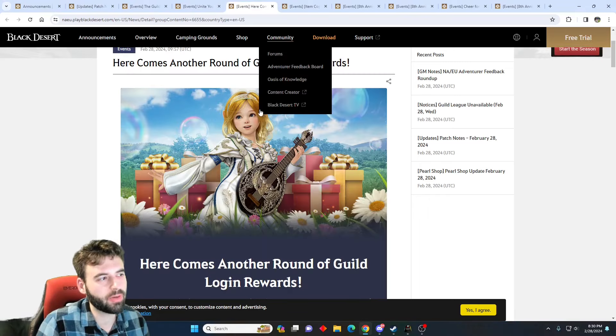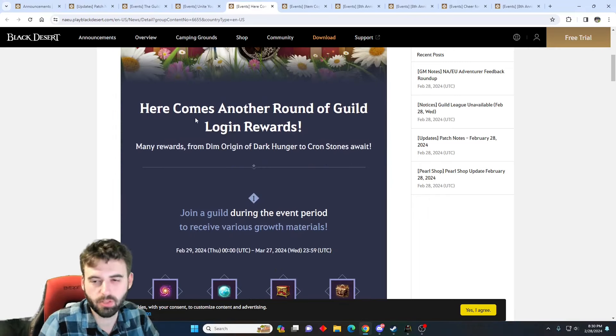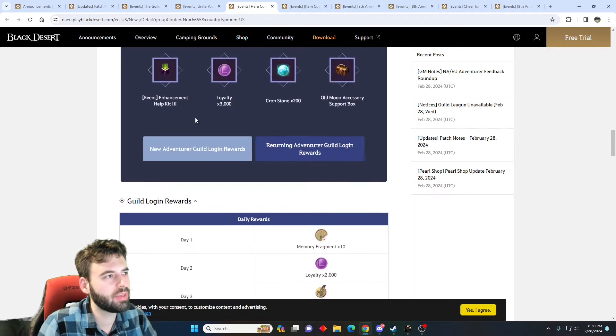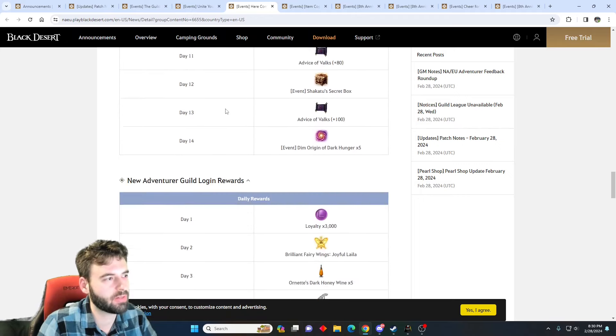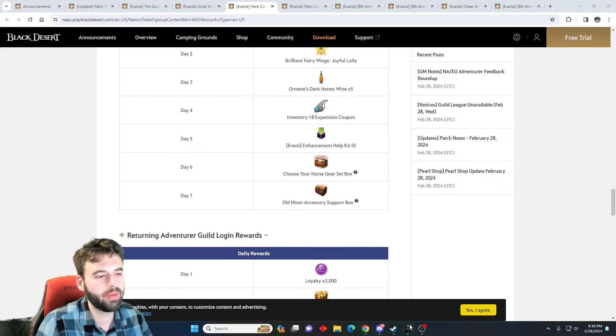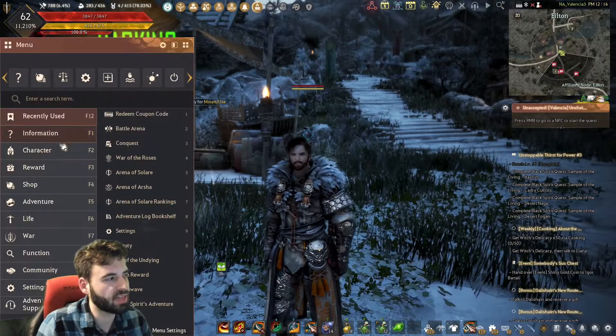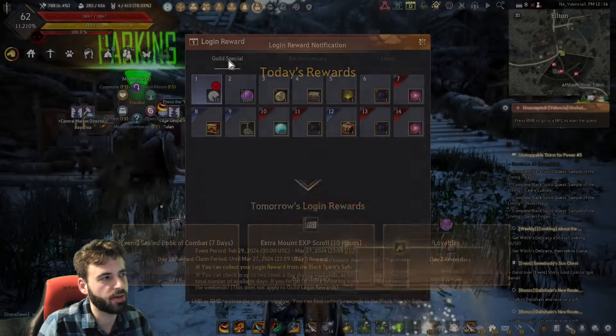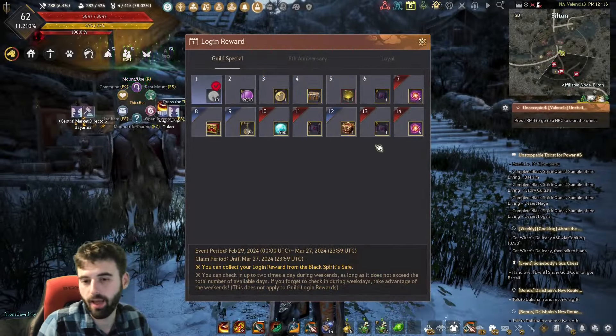Completing these challenges provides you with bonus rewards and items for the guild, which are pretty useful for advancing your guild. The second reason you want to do those is because there are going to be guild-themed login rewards. For logging in during the period while as a member of a guild, you'll get a bunch of bonus stuff every single day. You can view your login progression under the escape key, then the login reward tab, where you'll see the guild special and all the different items you can get.